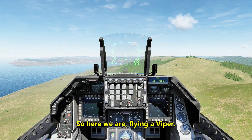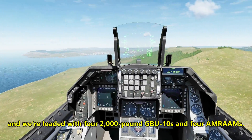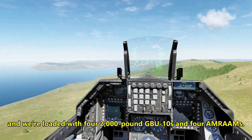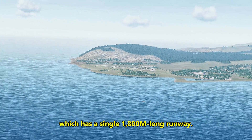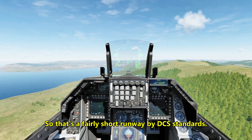So here we are, flying a Viper. We've got 9,000 pounds of fuel on board, and we're loaded with four 2,000 pound GBU-10s and four AMRAAMs. We're approaching the Vodersisk airbase, which has a single 1,800 meter long runway — that's about 5,900 feet — so that's a fairly short runway by DCS standards.